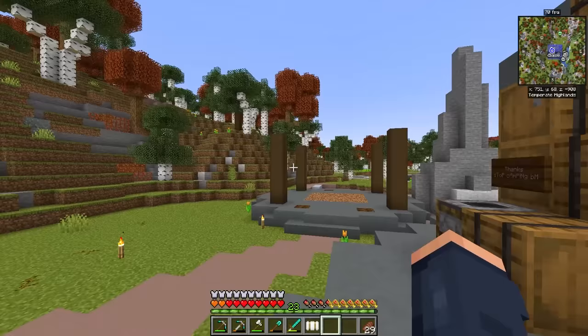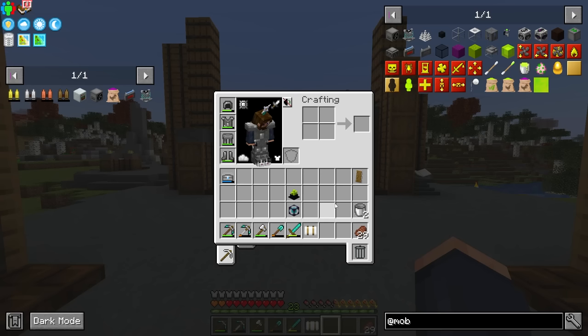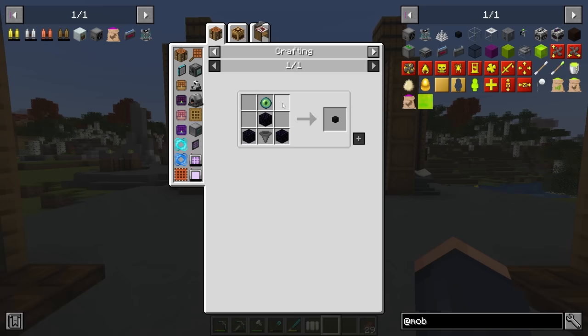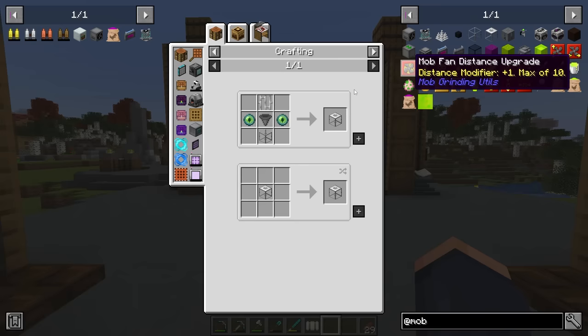Getting into a mob farm — this is going to be basically my ultimate setup guide for setting up a very easy mob farm in this pack. It doesn't take too much to get into, and you don't even need to go to the nether in order to do it. Most of the time when using this mod, Mob Grinding Utils, which is a fundamental mob farm mod that's been in many, many packs — normally you have to go to the nether first.